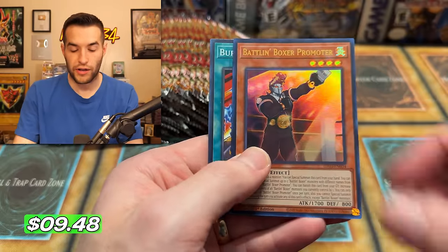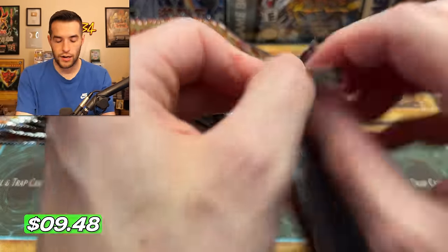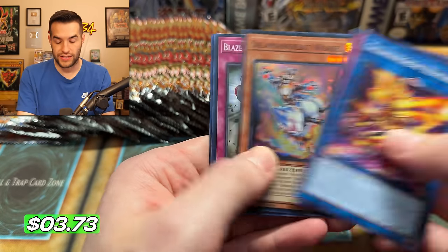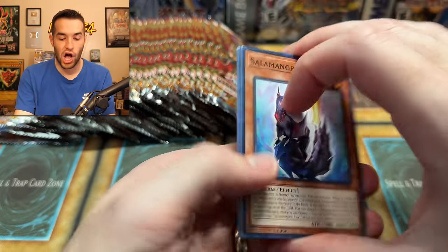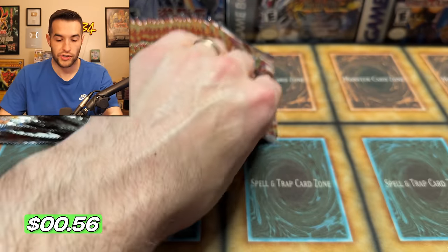We have Volcanic — oh, Battle Boxer Promoter. He's promoting those Battle Boxers. Are you ready to rumble? That's wrestling, never mind. We have a Salamangrate Weasel. The wrestling reference — since I know nothing about wrestling — that was for our man Sean. We have a Salamangrate Circle, speaking of Sean.